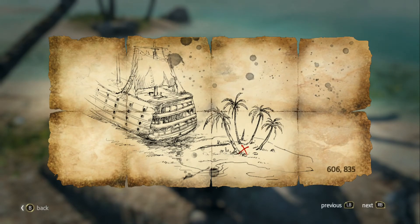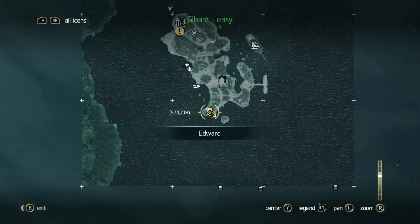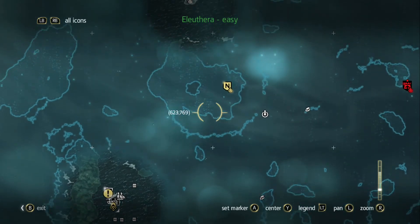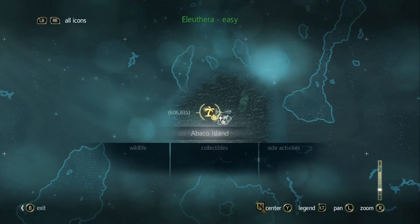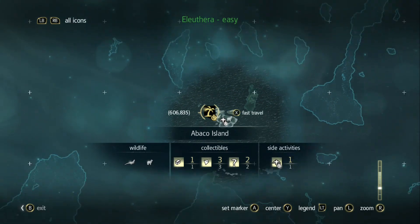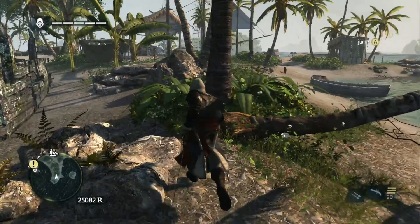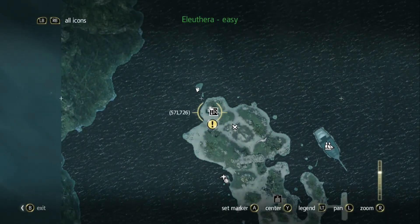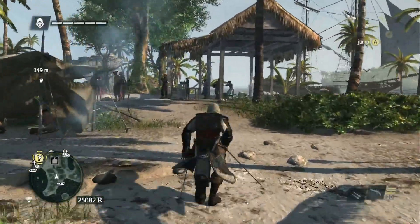Coordinates 606, 835 — let's see where that is. Nowhere near me. Oh, it's actually at Abaco Island. Well, we'll go pick that up as soon as we're done here, before we get to the story mission I guess. The last thing I need to do is grab this guy, and then we'll fast travel over to Abaco and grab that hidden treasure.